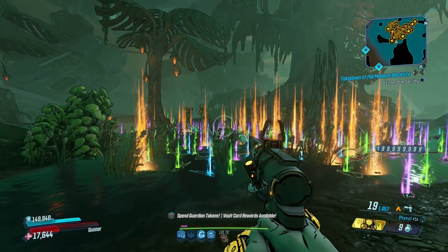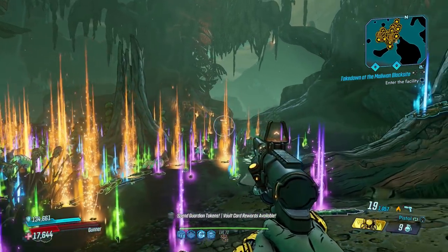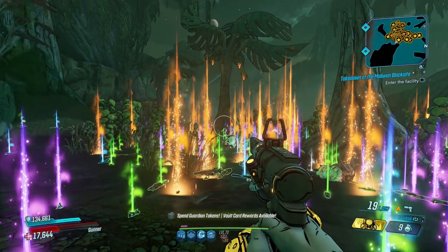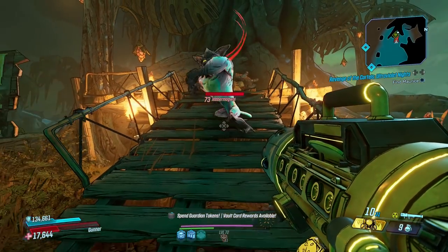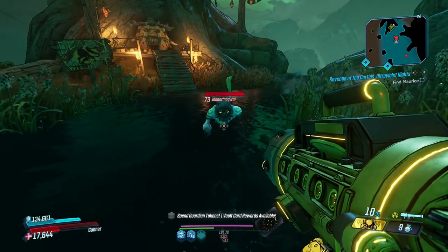Before number one is revealed, let's dive into some honorable mentions. First up is Jabber McGui, an infinite legendary farm that's a little different to the others, which you can start around here in Voracious Canopy. Mr. McGui may seem a little inconspicuous at first, but don't let that fool you — there's something special hidden within.